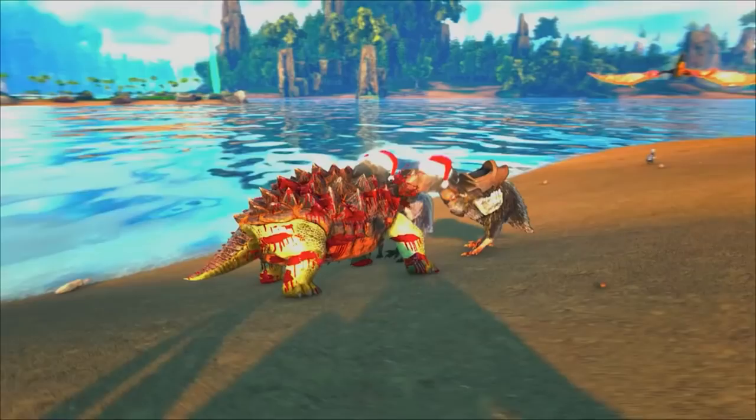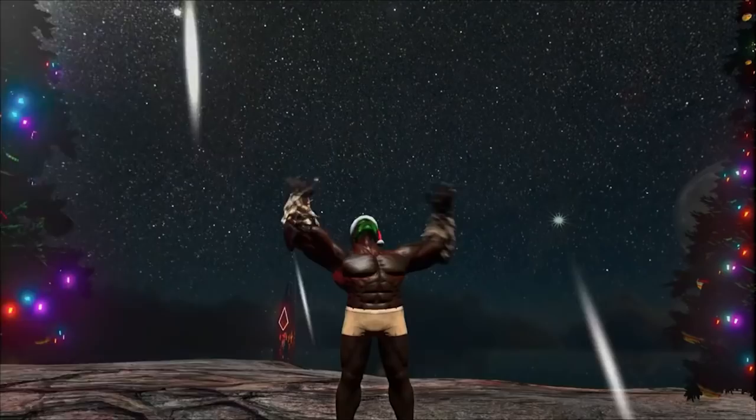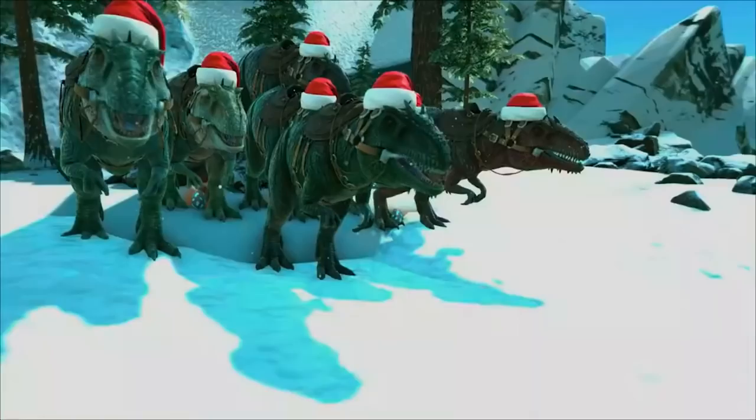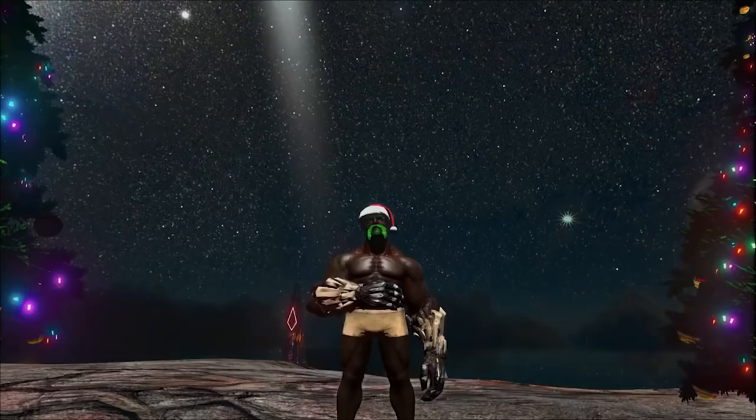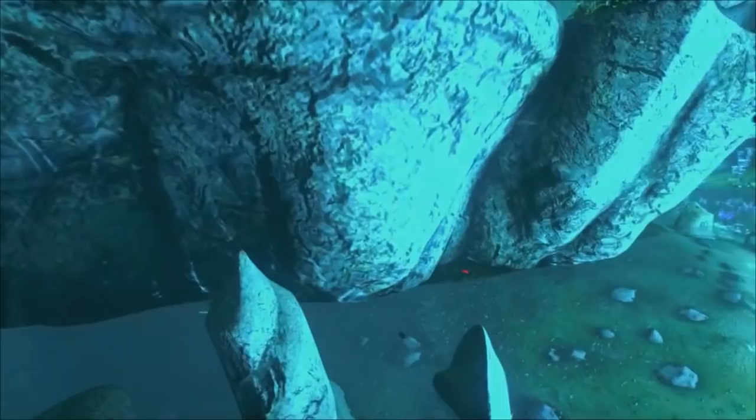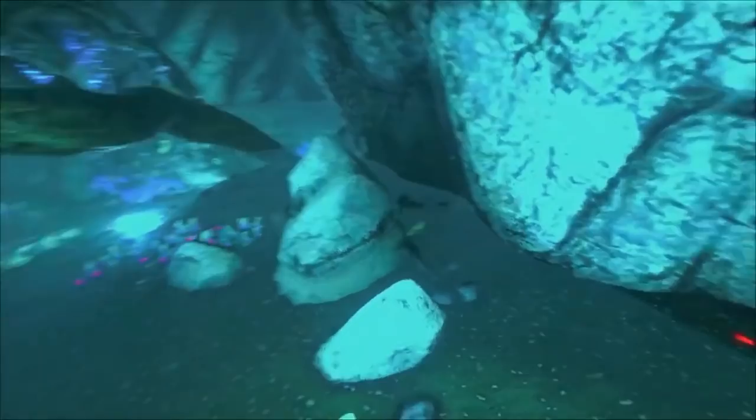On the sixth day of ARK, Miss Wild Card sent to me, five gold nuggets, four terabirds, three trench checks, two wyvern gloves and a Patchy in a pearl creek. On the seventh day of ARK, Miss Wild Card sent to me, six gigas laying, five gold nuggets, four terabirds, three trench checks, two wyvern gloves and a Patchy in a pearl creek.